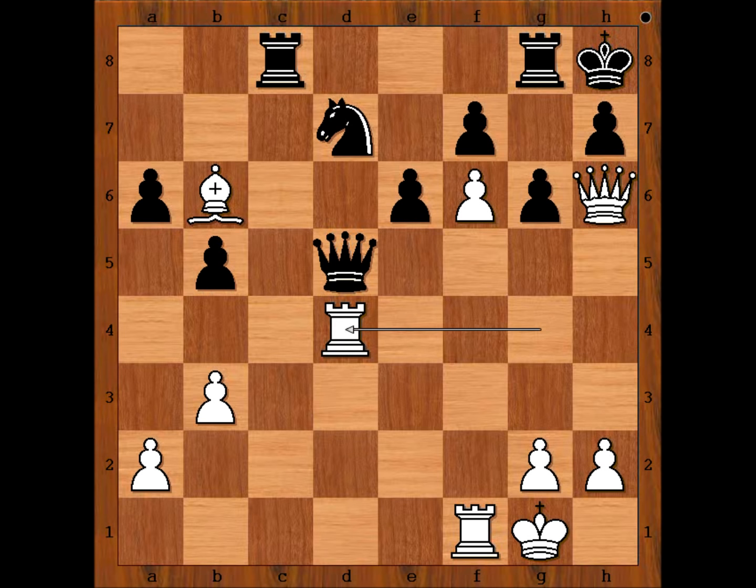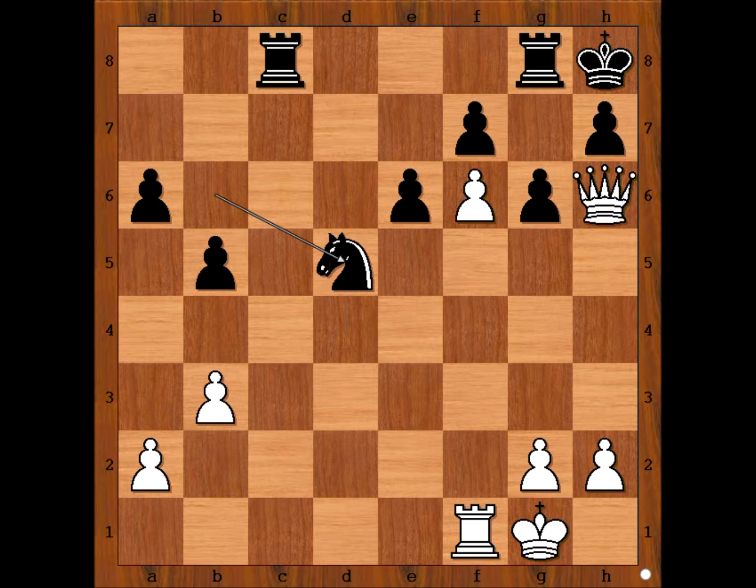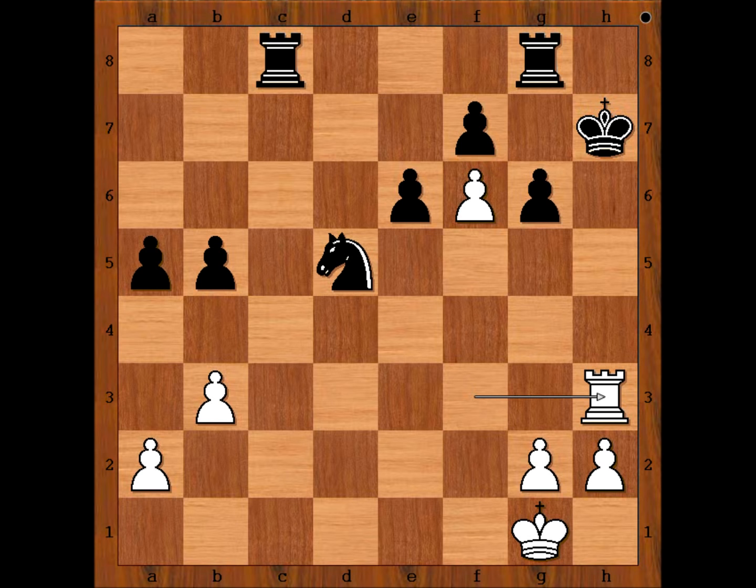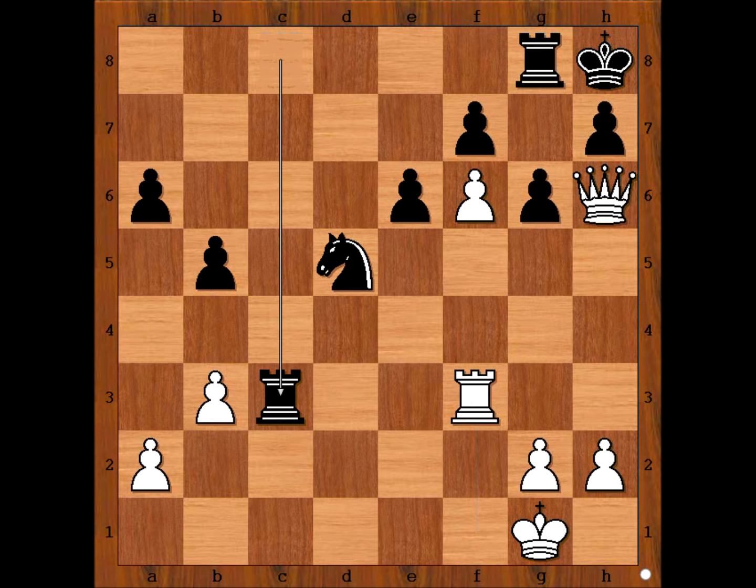Andersson did the best he could under the circumstances. He captured the bishop. Rook takes queen, knight takes on d5, rook to f3. If black is not careful and plays a random move, then queen takes on h7, king takes queen, check — mate. So Andersson played the best move: rook to c3. Rook takes rook, knight takes rook.